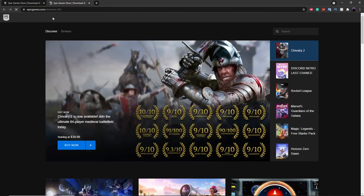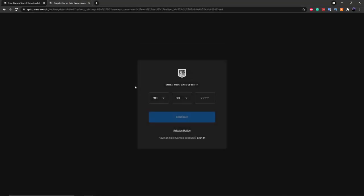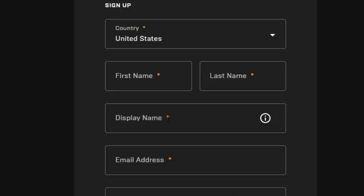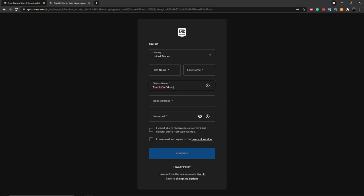All this does is take you to EpicGames.com. If you have not already, you want to create yourself an alt account. Click the sign up button and sign up with any of the options. Once you get to the display name page in the sign-up process, type in the name you want your lobbybot to be — so let's say AtomicBotVideo, and you can use that for your bot.